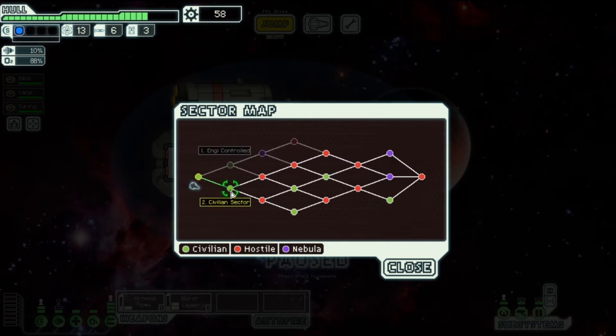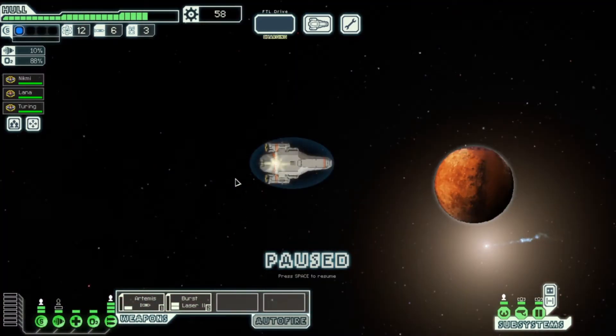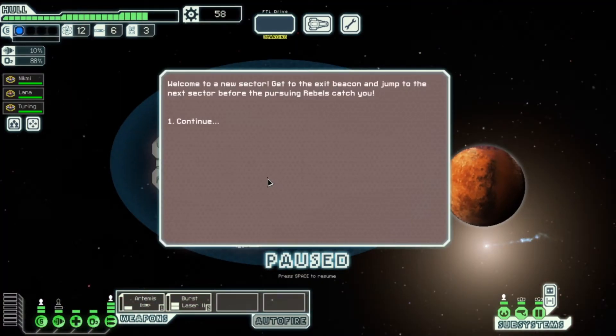I don't like the nebula ones, so let's go to the civilian sector — should be a bit easier. Welcome to the new sector! Get to the exit beacon and jump to the next sector before the pursuing rebels capture us.